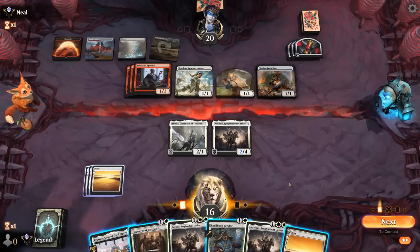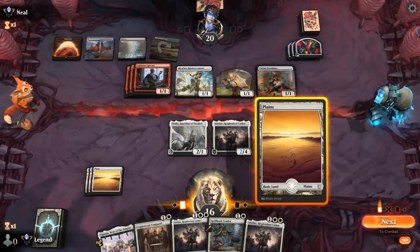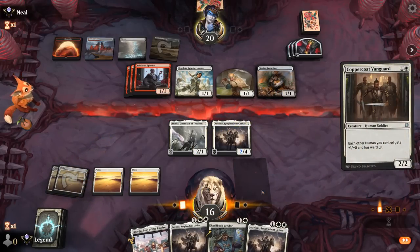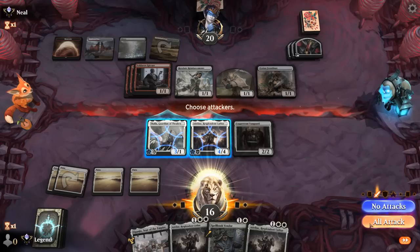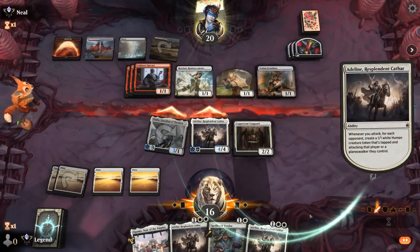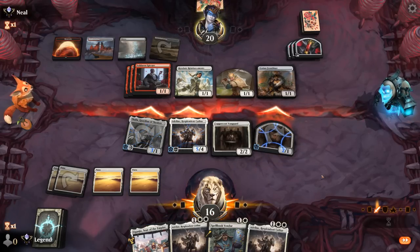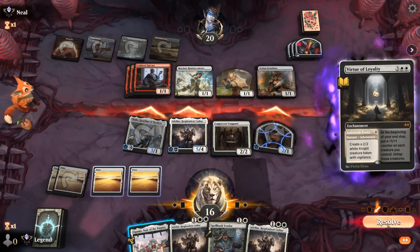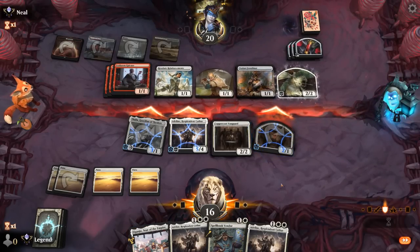Next up Vanguard pumps the team. Can also play Vendor but won't have the mana to pay for it, but we could still keep up Eiganjo thanks to our two legends for one mana. If Adlan trades we've got two more so I don't really mind. That Virtue of Loyalty makes a 2/2 — still doesn't really ambush anything.